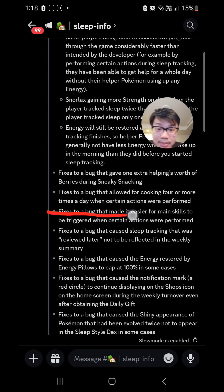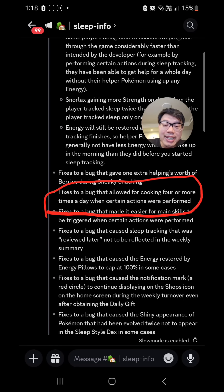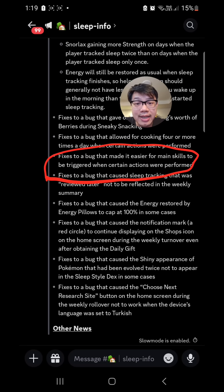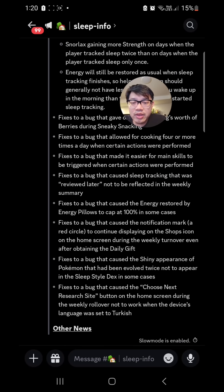The next bug I used myself every single week — this bug allowed me to cook all of my Sunday meals on Monday. I talked about this in a whole video. Basically what I did was allow my week to start strong rather than end strong, because starting a week strong means the entire week will be strong. All of my expanded pot meals from Sunday moved to Monday by time zone changes. Apparently they are now going to prevent you from doing that. There was also a bug that made it easy for main skills to be triggered when certain actions were performed — if you know what that is, let me know in the comments.